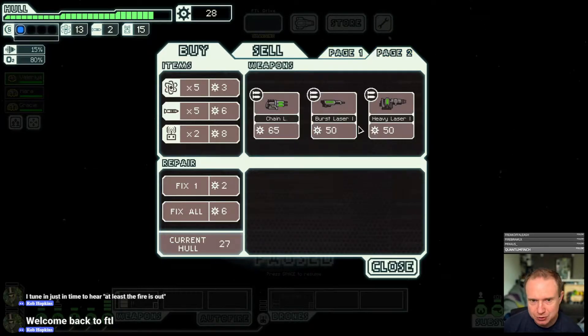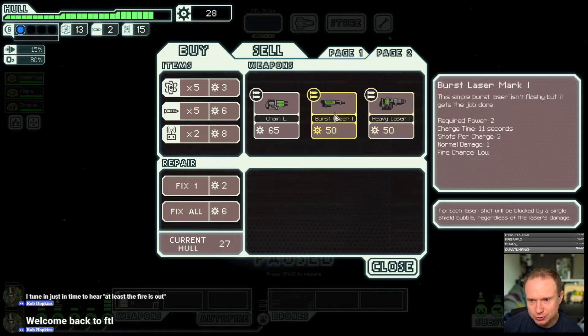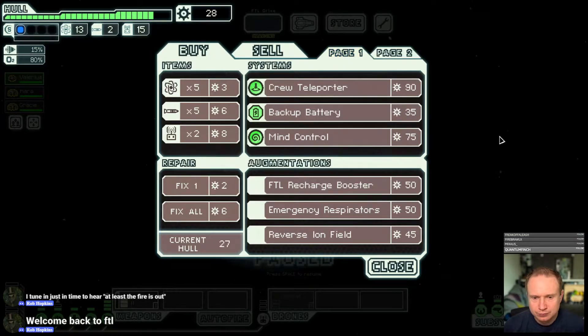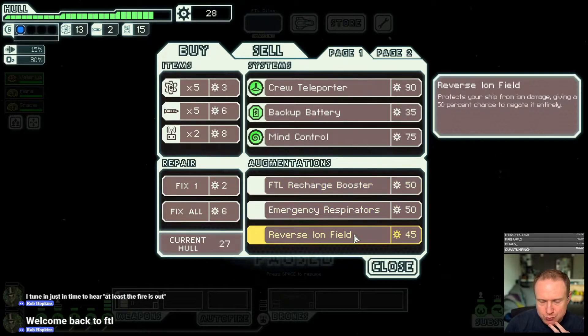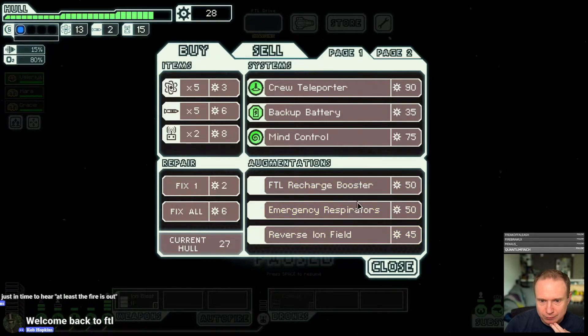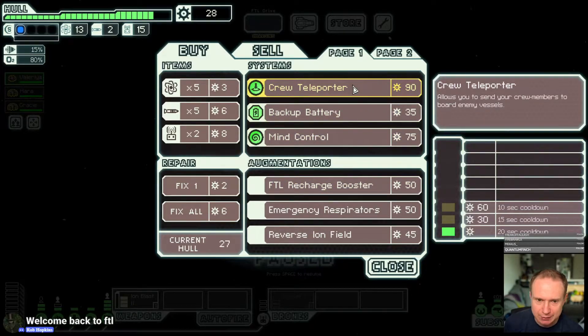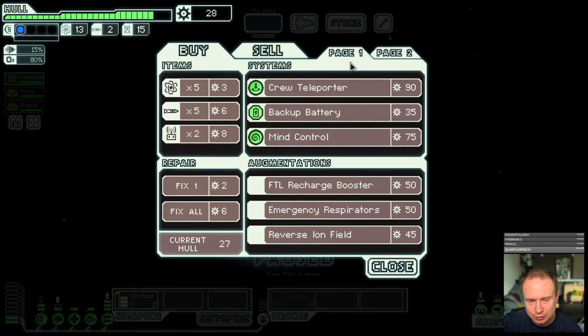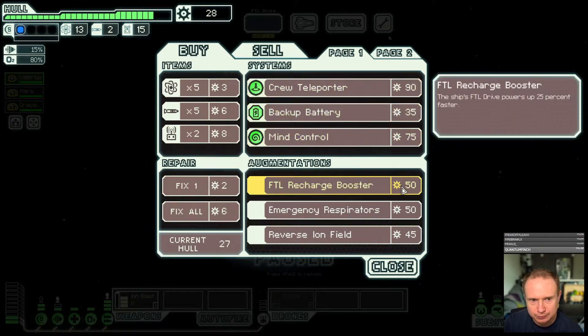We're not going to get anything too juicy here — burst laser one, but it's burst laser two that's the really good one. FTL recharge booster, reverse ion field, emergency respirators. I don't know if any of this is necessarily game-changing. The mind control is interesting — I have liked mind control in the past. It seems like a good pickup, but I don't know if we get rid of anything here.